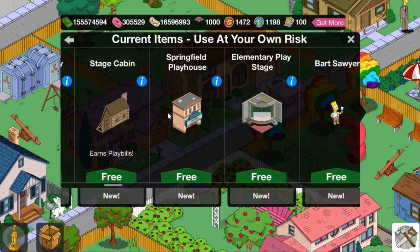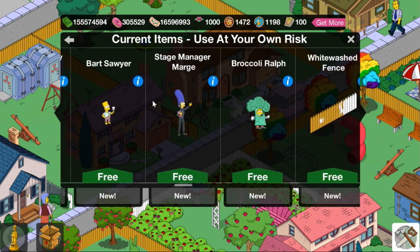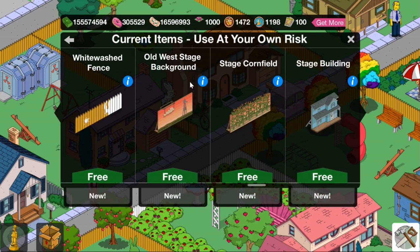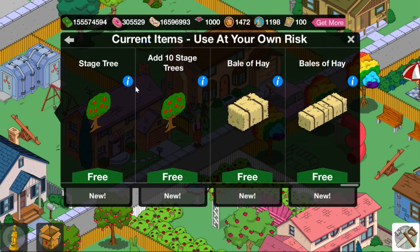As mentioned, there are 13 items total: three buildings, three skins, and seven decorations. There are no new characters for this update. For the buildings, we have Stage Cabin, Springfield Playhouse, and Elementary Play Stage. For the skins or costumes, we have Bart Sawyer, Stage Manager Marge, and Broccoli Ralph. For decorations, one is unique and the other six are non-unique, meaning you can place more than one in your town. The unique one is the Whitewash Fence. Then we have Old West Stage, Background Stage, Cornfield Stage, Building Stage, and Stage Tree.